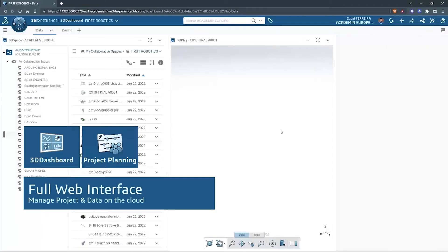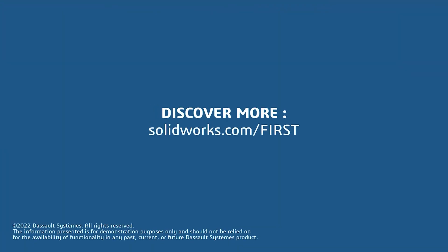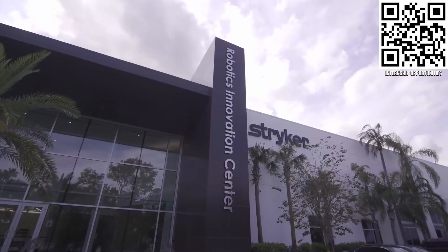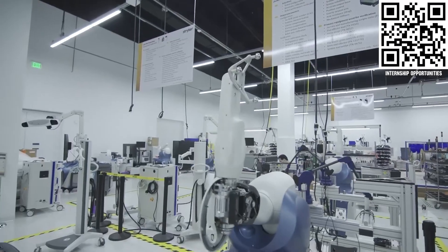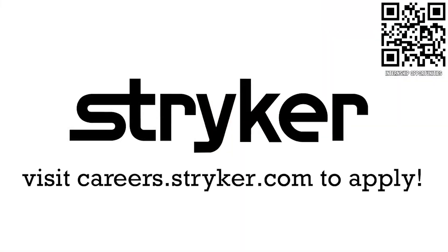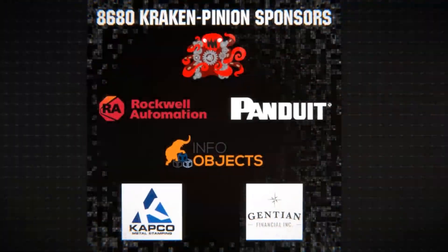This video is made possible by SolidWorks, where you can download their cloud CAD and desktop apps for free at SolidWorks.com/first. And also Stryker Careers, where FIRST alumni go to make the next innovations in medical device technology at careers.stryker.com. Special thanks to Team 8680 Kraken Pinion for hosting Robots.